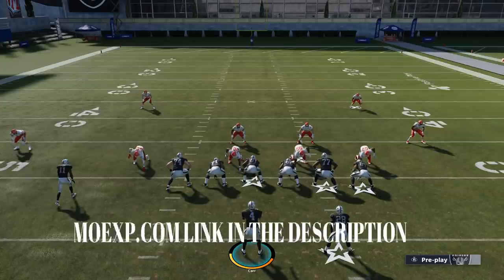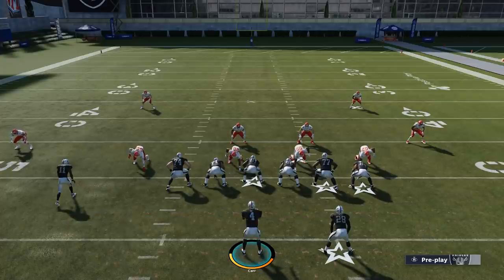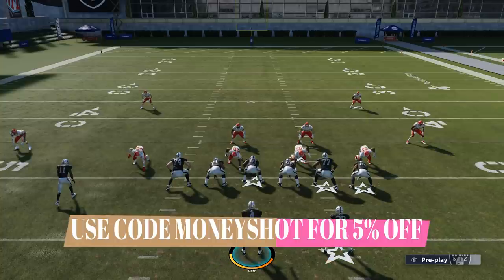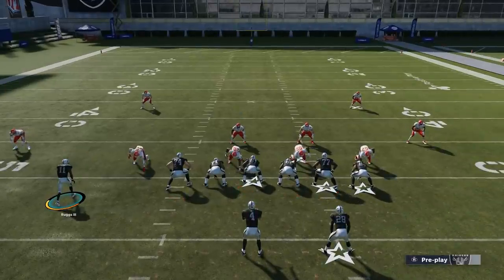Before I get into this video, I want to let you guys know this video is brought to you by my coin sponsor mmoxp.com. If you guys need coins to get your MUT team up, there are a lot of really high-powered cards dropping right now. Check them out — link in the description below — and use code money shot to get five percent off your order.